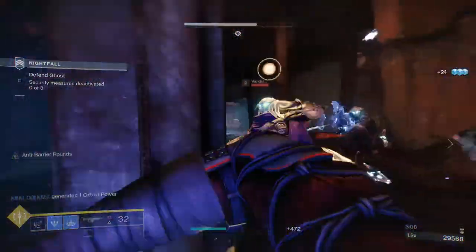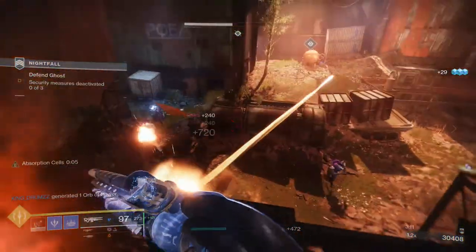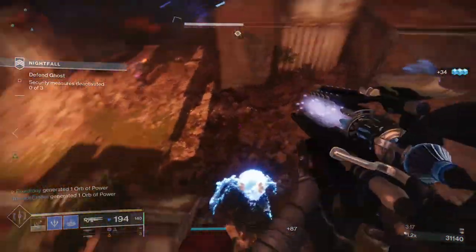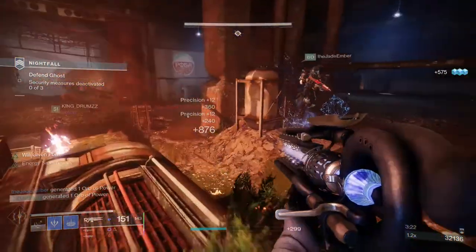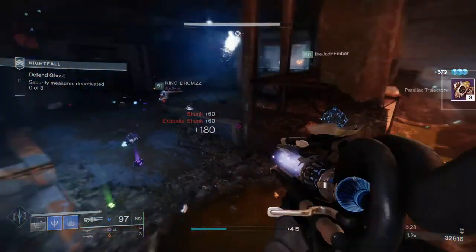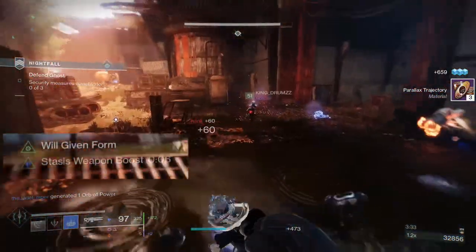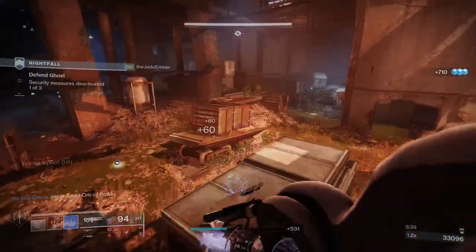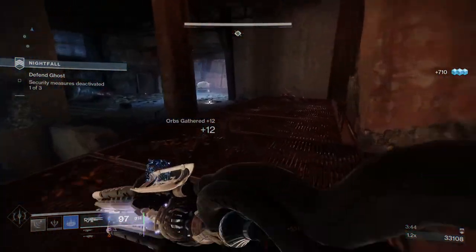I was pairing this with Mantle of Battle Harmony — I don't need to make a video on it since everyone already has, but it's really good. I took it further and added a bunch of elemental well mods, one of which gives bonus damage with stasis weapons. That actually stacks with Will Given Form, which is the catalyst ability, so you see double buffs on me. I've been having so much fun with Ager's Scepter because I'm really getting into the build crafting of it.